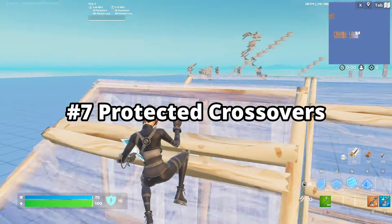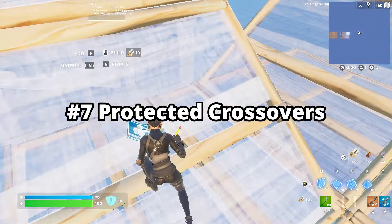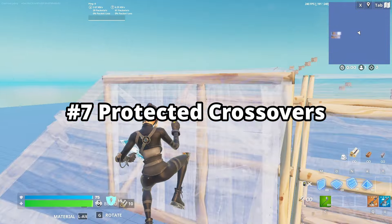Now onto protected crossovers. This style of crossover is incredibly useful for blocking off your opponent. Just cranking out one or two of these can set up really good peace control and help you win the fight.